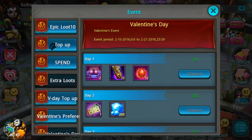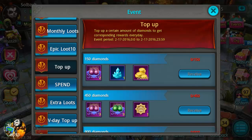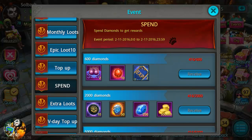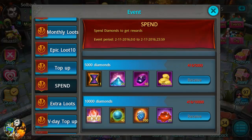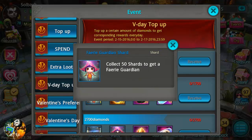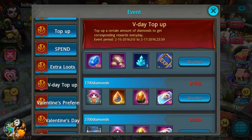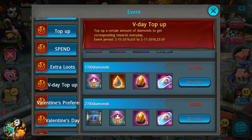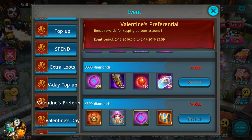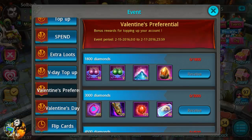They also added more Valentine's content — top-ups and spins with a lot of nice stuff. Those experience cards are great if you're leveling up: 50,000 experience for levels 1 through 99. For the Valentine's top-ups you can get fairy guardian shards — the maximum you can get right off the bat I believe is nine shards. You can get them by topping up 1,700 diamonds and 2,700 diamonds, giving you two shards there, plus two more in the store, for a total of four from that event.